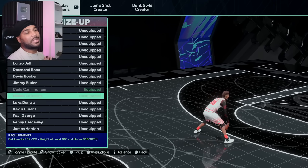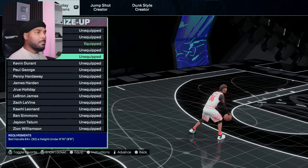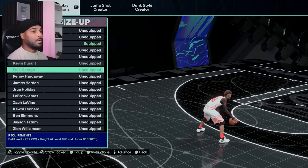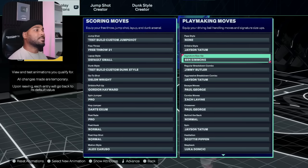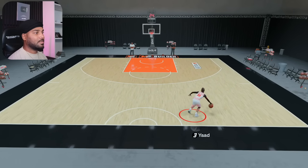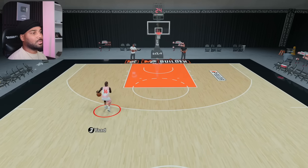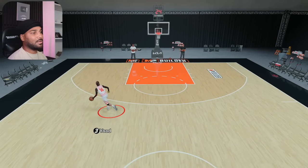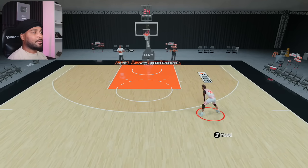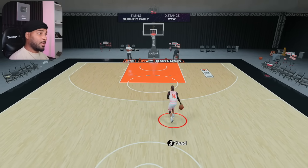Number one, then I'm tied between Cade Cunningham and Ben Simmons. These two, to me, are the best. A lot of the intro clip you saw was actually with Ben Simmons' size-up. A lot of you guys are going to prefer Cade Cunningham, but let me show you that the dribble style mixed with the size-up can change the whole way your speed boost looks. Ben Simmons changed my whole dribble style look. I like Ben Simmons' dribble style because there's more chances of getting the power boost compared to Cade Cunningham, because Cade's is too fast. I like to use Ben Simmons' size-up for spamming too.